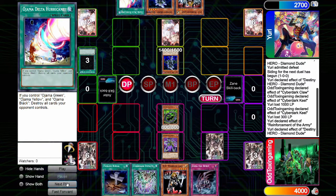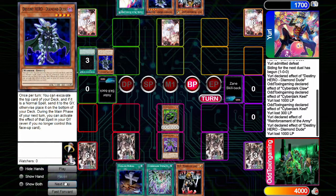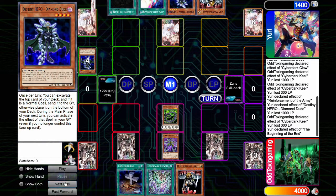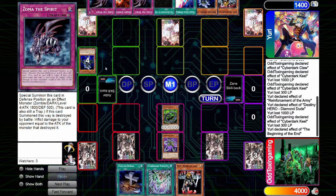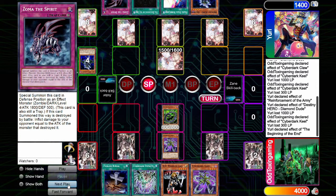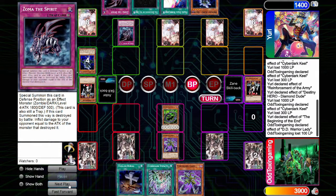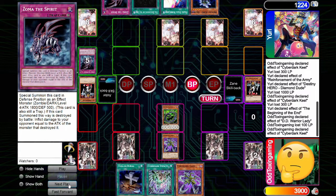Going to end phase — I draw into Zoma, set it face down, and attack into the Diamond Dude, activating its effect for 300 more damage. Opponent draws for turn, draws Beginning of the End — and instead of Delta Hurricane, activates Beginning of the End, drawing three off Zoma, Rising Energy, and another Zoma. They set DD Warrior Lady, Zoma the Spirit, and Rising Energy. I draw another Claw, summon DD Warrior Lady, attack into the face-down DD Warrior Lady — both are banished — then attack directly with Niel. Opponent activates Zoma and summons it in defense. I attack into the Zoma with Niel for 300 more damage and take 2400.